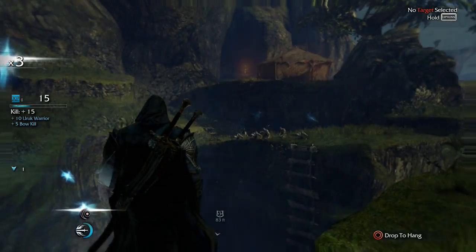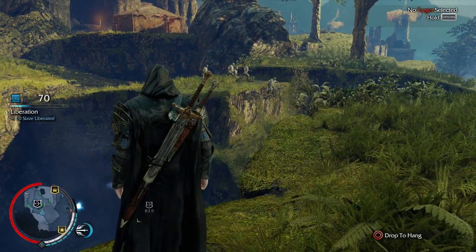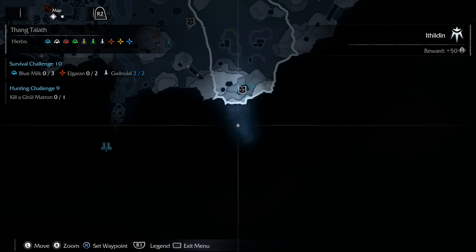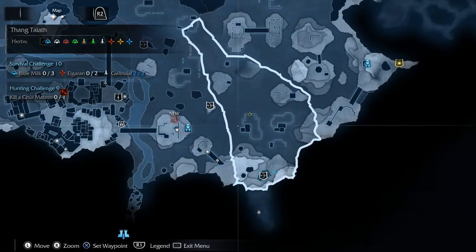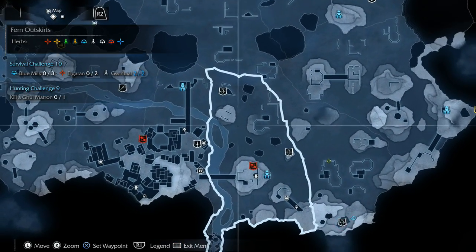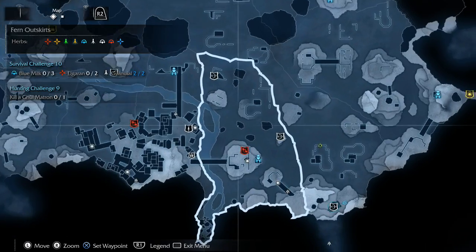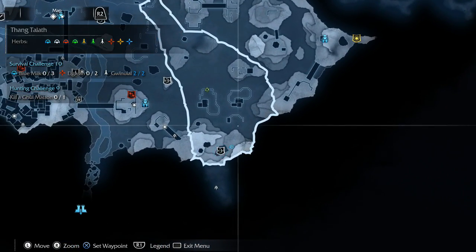We've got a Legend of the Bow right here in this area, as well as a piece of Ithilden. We should be clear with this area, and then we'll just go ahead and clear the fern outskirts next, start knocking out some of these side quests and relics. Then we'll do a storyline in the next episode, and we'll just keep on going like that.